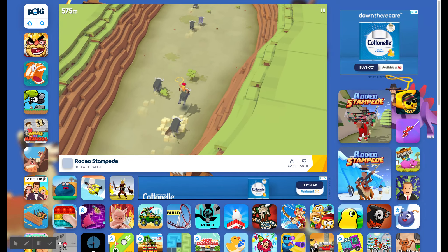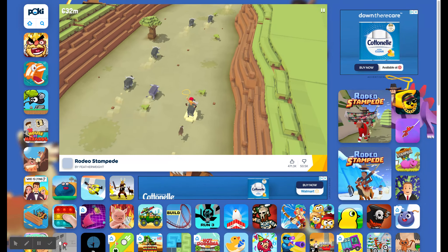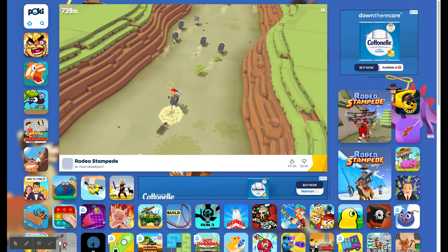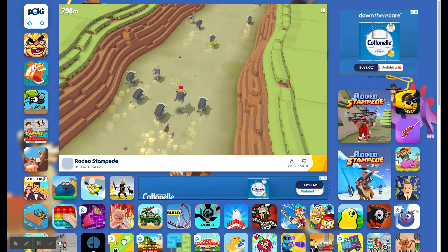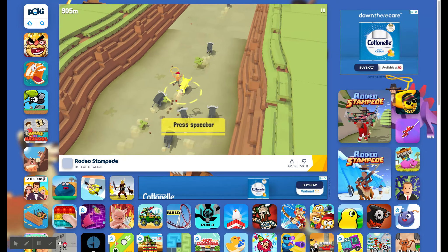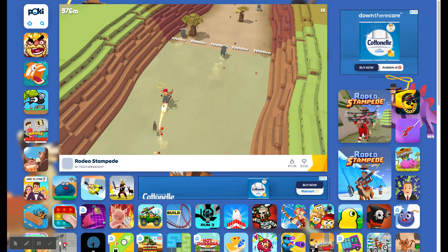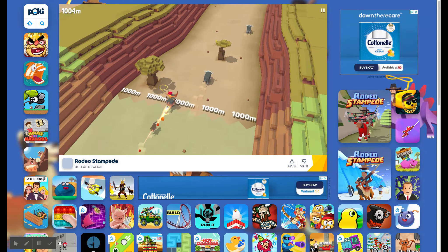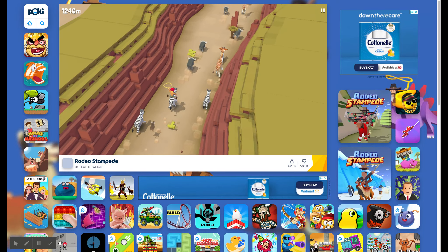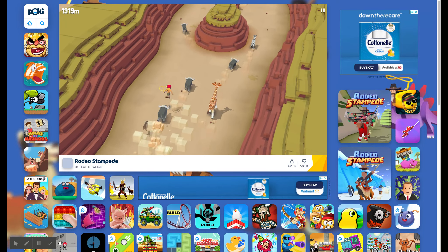I completed the mission. And as soon as you have 25 seconds, it appears. As you can see, this is the Diaw Buffalo — it looks really cool. You can tame that guy.